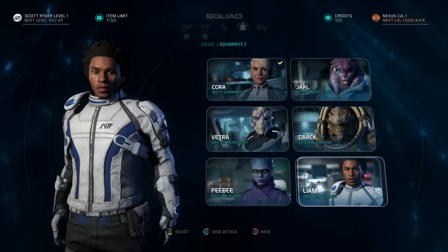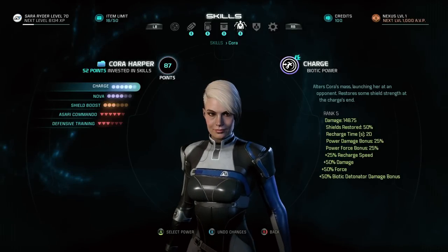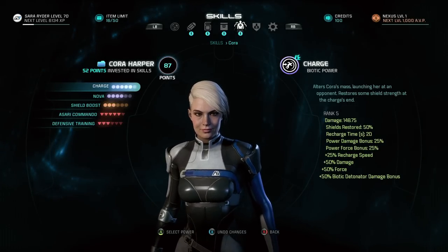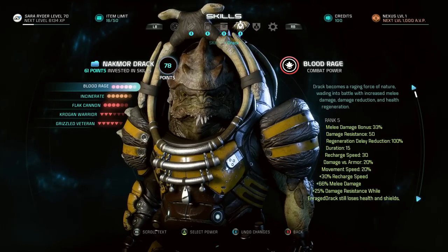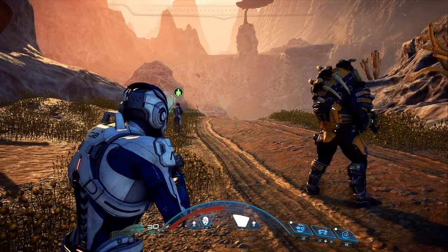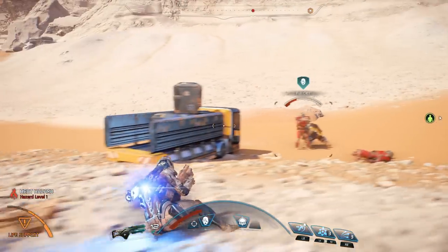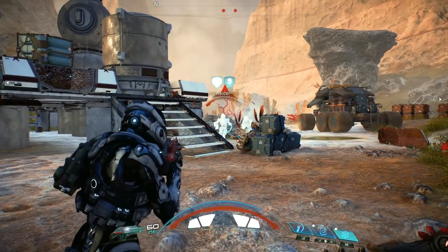And when it comes to combat, don't forget your squad. Each of your six squadmates has three active and two passive skills. In this case, Korra uses her Biotics as a support character, and Drac is a bruiser who can soak up lots of damage. Not only can you set your squad up around the battlefield, ordering them to defend locations, attack targets, or rally to your side, but you can also team up with them for devastating power combos.